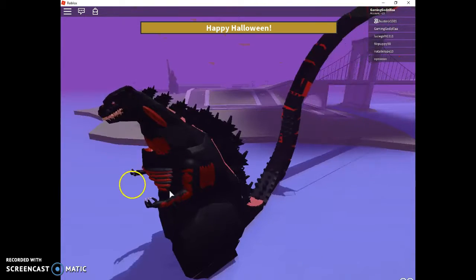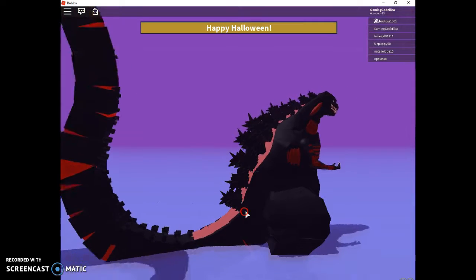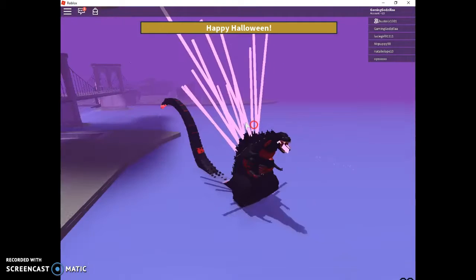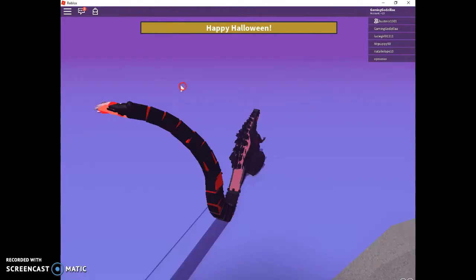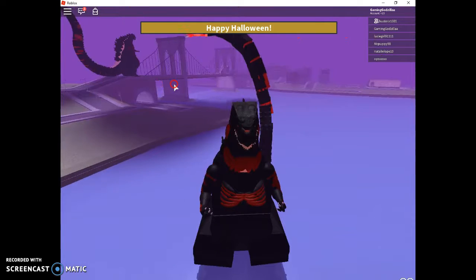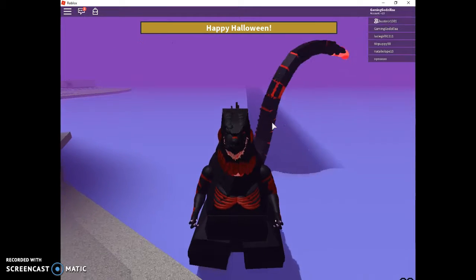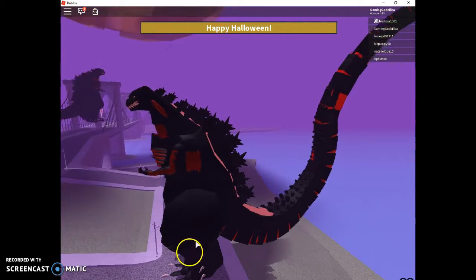He has red spots all over him, extra dorsal plates, his jaws just split open, and his tail is super long with that thing on the end. But the scariest part is the face — from this view it just looks scary, like it's the devil Godzilla. This is the devil Godzilla right here.